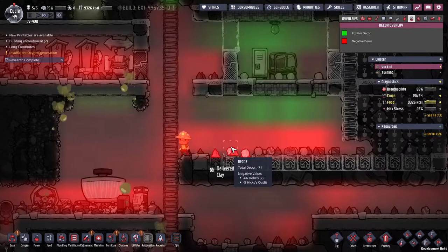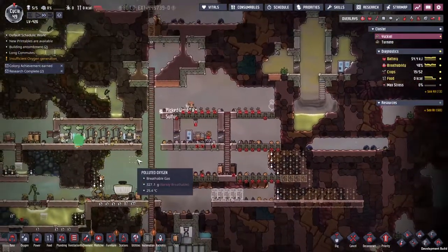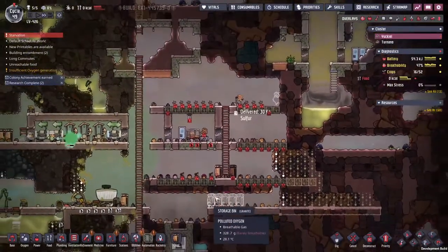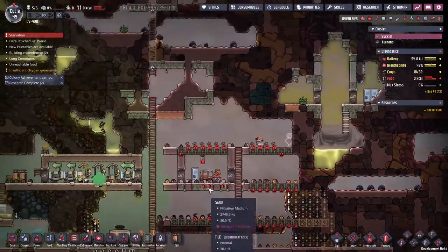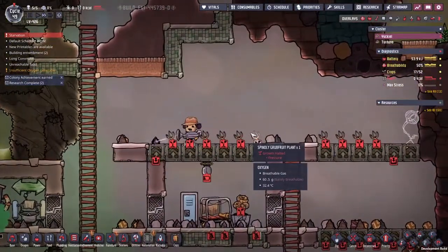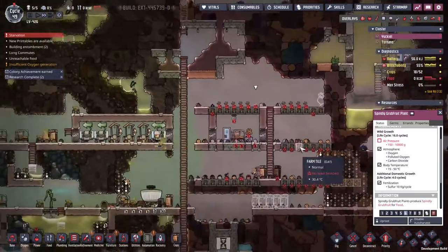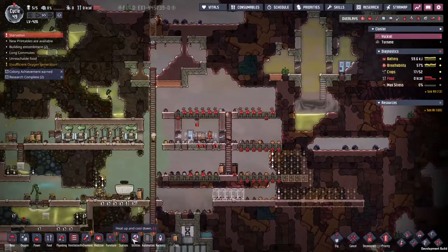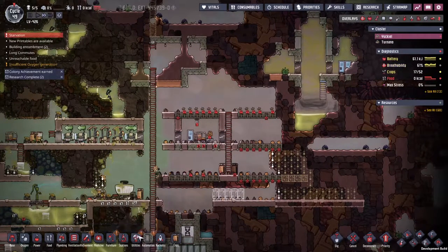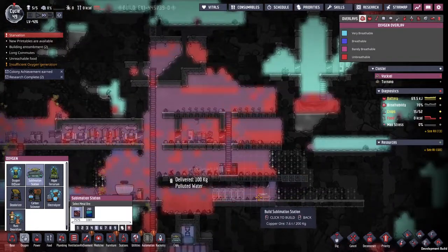Just a few cycles later, we've got most of the farm laid down. We do have a horrendous amount of debris on the floor, but that's why I'm building these storage bins down below. The other problem is diagnosed by these guys up here — growth halted. There's no pressure. Why is there no pressure? It's because we've just opened up a huge area, and there is literally no pressure. So we need to try and increase that.